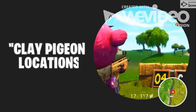Now for the clay pigeons — all you have to do is activate the clay pigeons, try to shoot them, and you have to score six points. This first one is not near a named location, but if you look at the mini map there is a tiny little bridge that goes across the lake and it's a little bit over that.